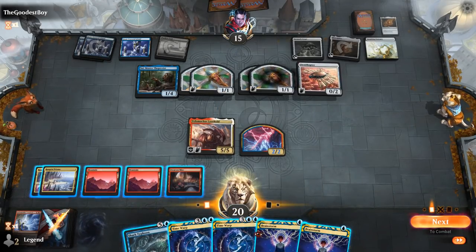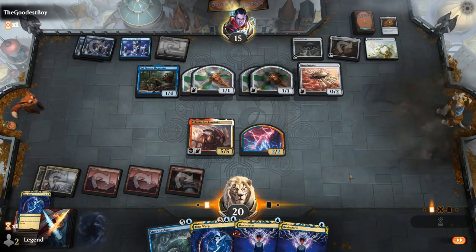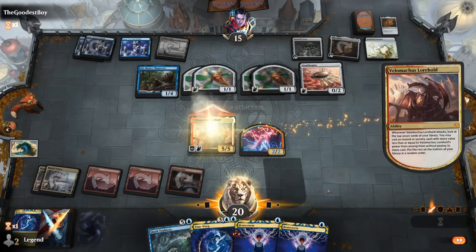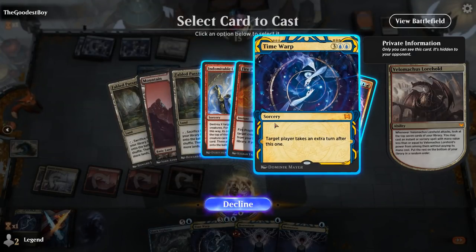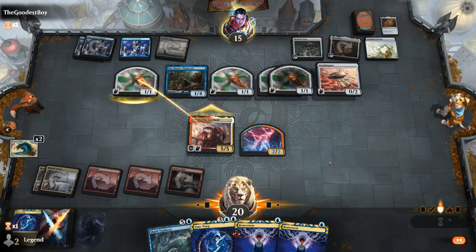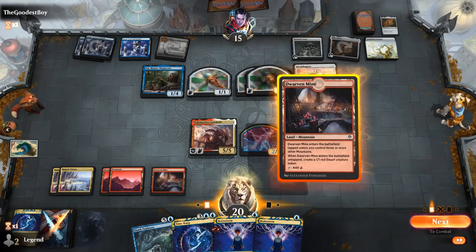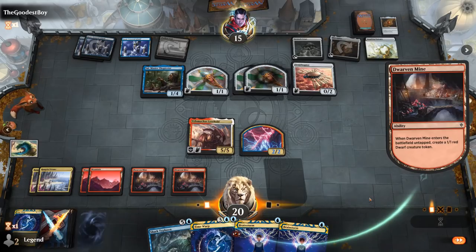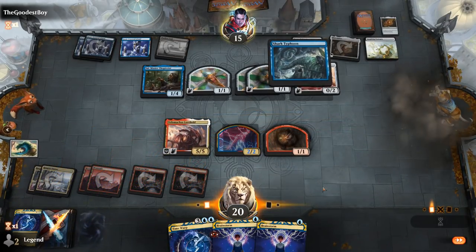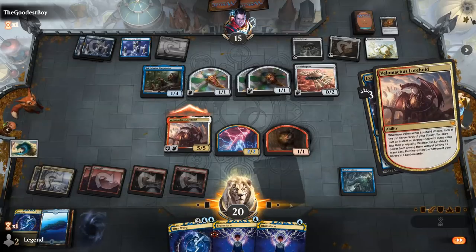We Time Warp first in case we hit Experimental Overload, so there's a Time Warp in the graveyard at least. We attack with Velomachus and hit another Time Warp — two extra turns lined up. The opponent starts to respond. We Hardcast Shark Typhoon since we have another extra turn, generating more Sharks. Then we attack with Velomachus and hit Overload to get back Time Warp — we're definitely going off.